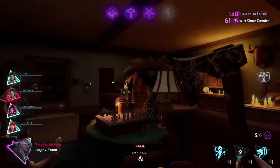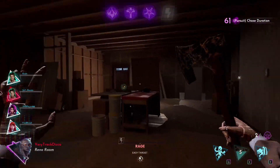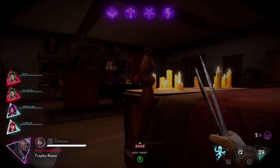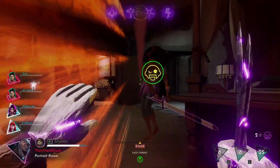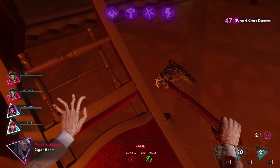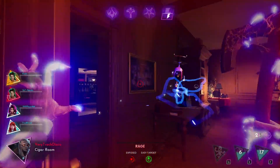I wanted to talk about a concern that I had, which was if you are playing Dollmaster specifically, it is a lot easier to camp one side of the map. With Dollmaster, since you're allowed to have multiple dolls on the map and you can distribute and redistribute them over and over, Dollmaster can basically camp one side of the map.